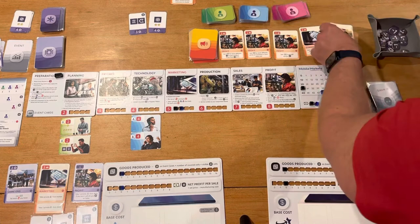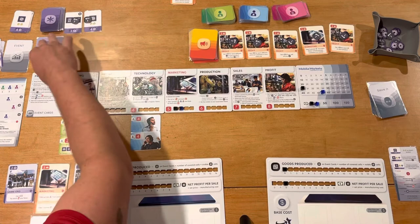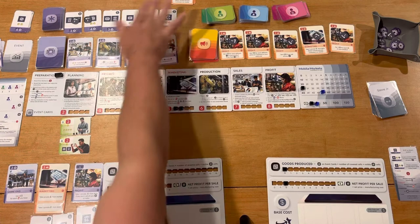We add minus tokens to anything left over in the market, making those cards a bit more attractive to buy — everything's effectively on sale. Then we reveal new cards: four to the marketing market, and six to the technology market. That's the market refresh phase complete.